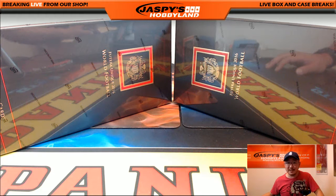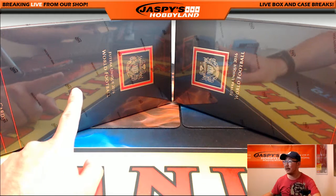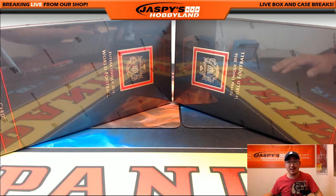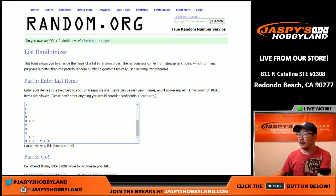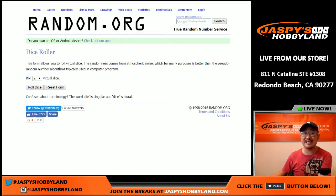Hi ladies and gentlemen, Joe for Jaspi's Hobbyland here doing another one-box break of 2016 Futura Unique World Football. This is soccer break number 17 on the 31st at jaspishobbyland.com. Big thanks to these folks for getting in on the action, really appreciate it. And there's all the first name letters that we're going to randomize.